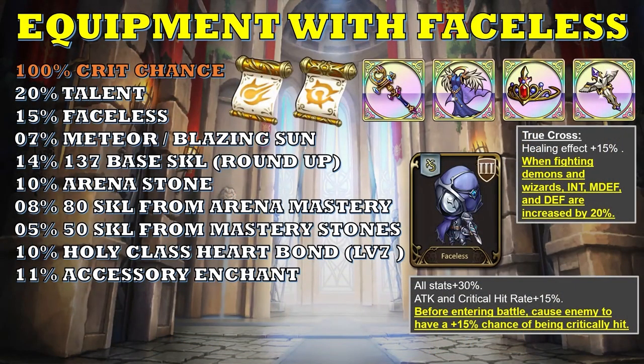The second reason to bring True Cross is its secondary effect: when fighting demons and wizards, INT, magic defense, and defense are all increased by 20%. The key part is the 20% INT increase. Given that Kyura will be attacking full hit point Sorceresses who have a 45% magic defense increase, you want that 20% INT increase to counter them. In conclusion, a Faceless build Kyura is meant to counter enemies with high magic defense but low defense.